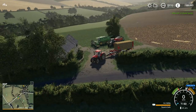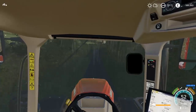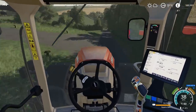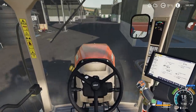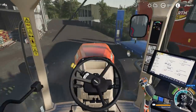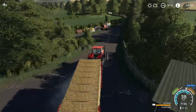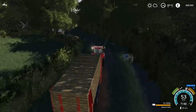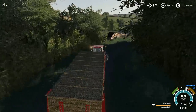We own the grass field next to us — field number three — so we're going to do some grass work there in a future episode. We're going to be buying a different field for arable. This map has a really good mixture of grass and arable so there's no shortage of arable land at all. I'm off to the sell point once more to bring in around £9,000 or £10,000, and then it's going to be time to finally get that feed mixer off the low loader so we can feed the cows. We also need to give them water but I don't have a water tanker at the moment.